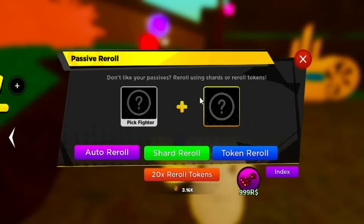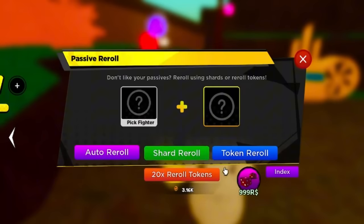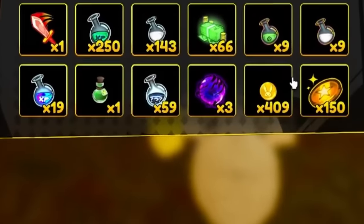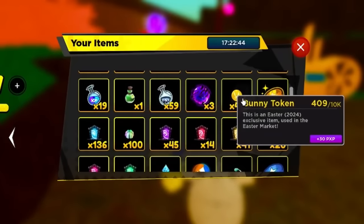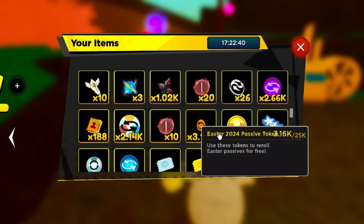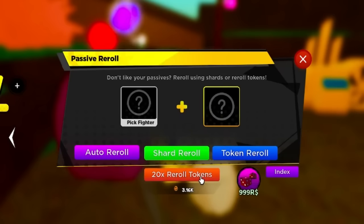Now that we have all that passive luck stacked, we are ready to reroll at the passive machine. If you didn't see my last video, I have 3,000 Easter passive tokens. If you scroll down just a little bit you can see the Bunny Tokens and then Easter Passive Tokens - 3,000 of them.